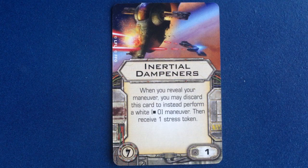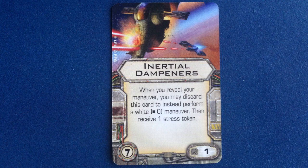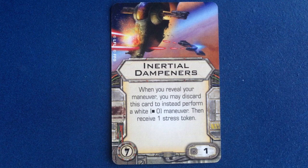Inertial Dampeners is an illicit upgrade with a cost of 1 point. When you reveal your maneuver, you can discard this card to instead perform a white speed-0 maneuver and then receive a stress token. Until now, the Lambda-class shuttle has been the only ship capable of not moving at all thanks to the speed-0 maneuver. Now any pilot with the option to use illicit upgrades can do it once per match — pretty cool.